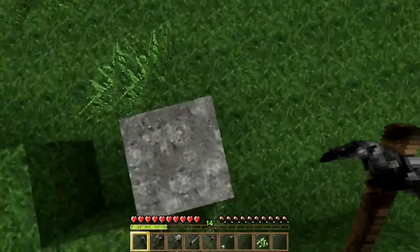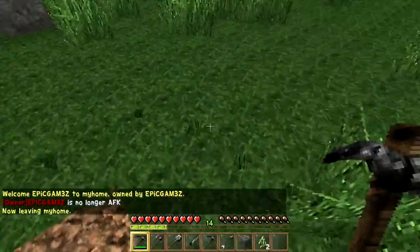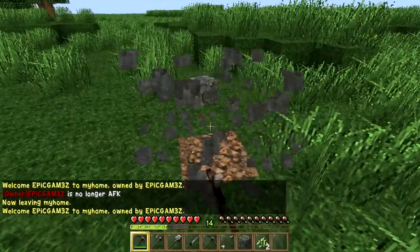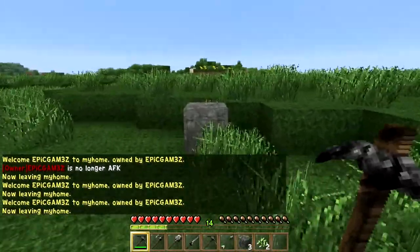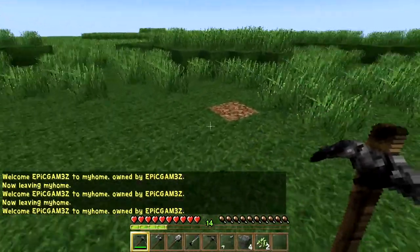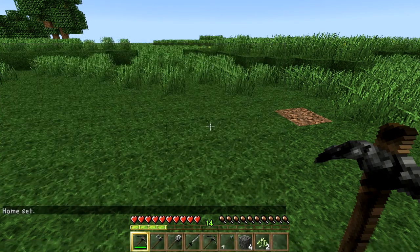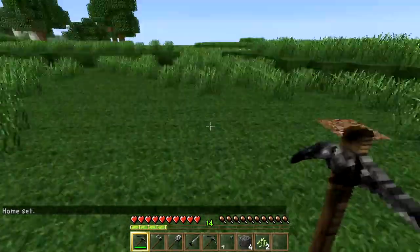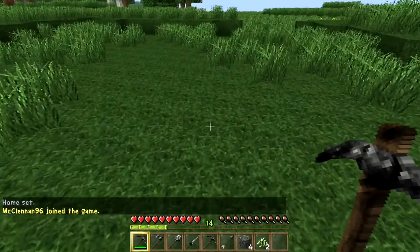What you can do right away is go find yourself a bunch of stone. I'm going to grab these four pieces of stone I had from claiming land before. Once you're done mining, make sure you set home so you can come back to this location. I'll set home 3 here — this is my new home.